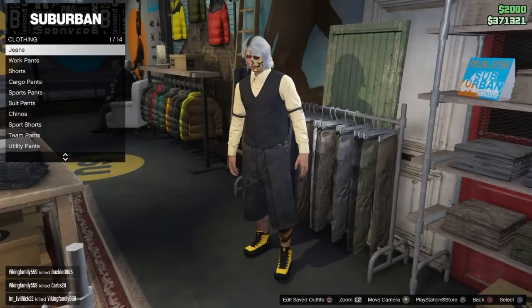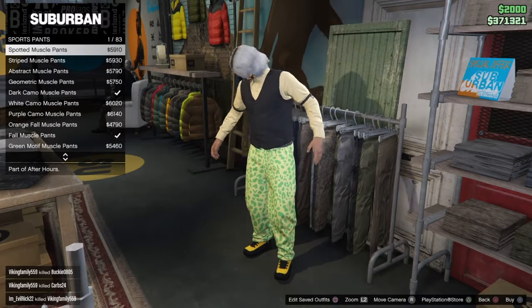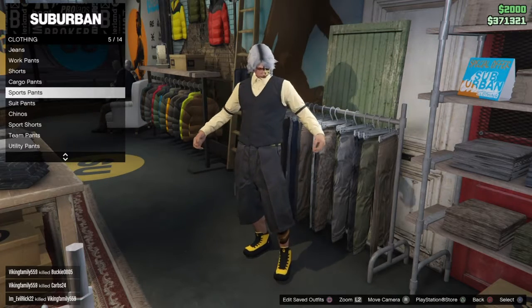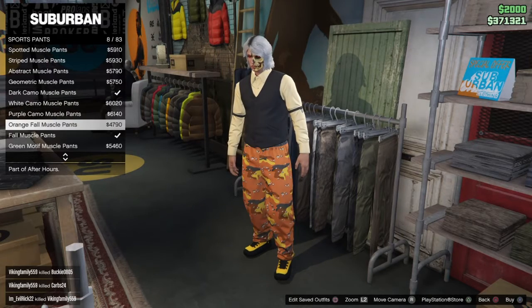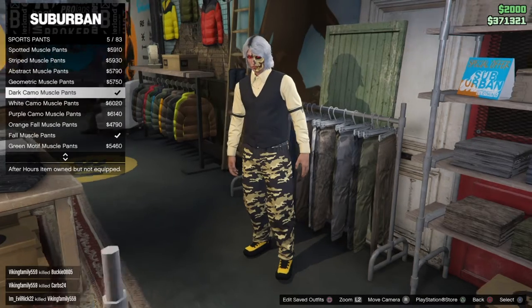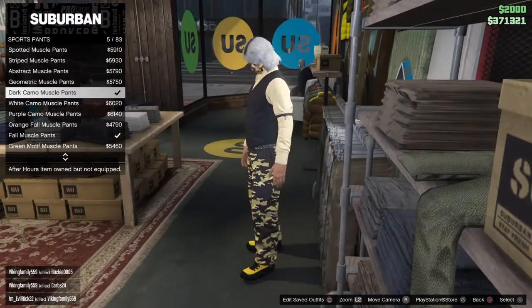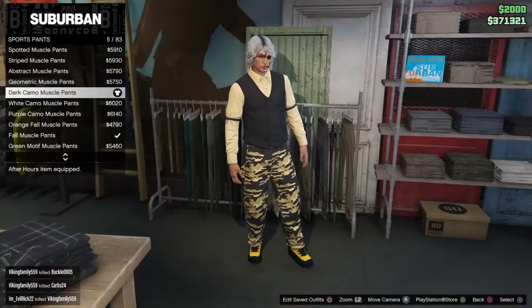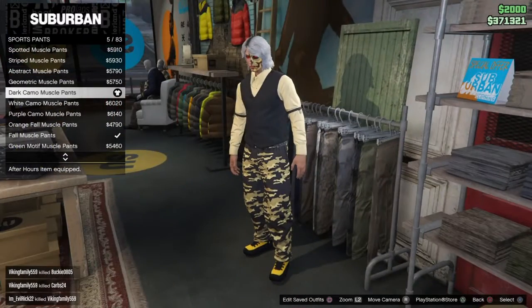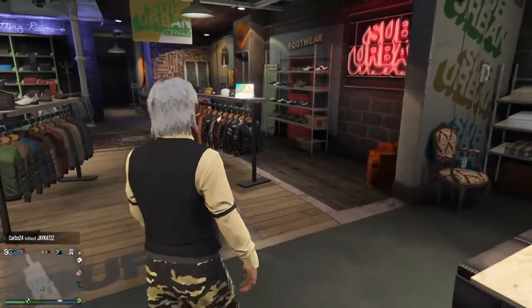Then go to pants. Go to Sport Pants which is number five, and go down to find the Dark Camo Pants. Purchase those.